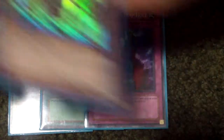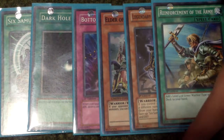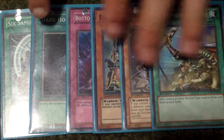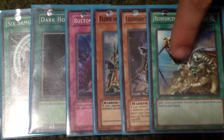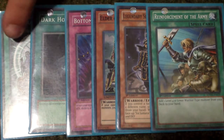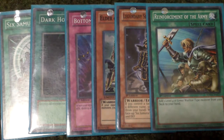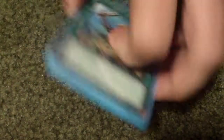What you need to do is basically have your deck like that and then count six cards from the bottom of it and decide whether that's a good hand or not. For Six Samurais, this would actually be an amazing hand because you go Elder, play Reinforcements, search out Kagumisha, play Kizan, and before all that you play Six Samurai United and draw two more cards. That'd be a good hand right there, plus Bottomless and Dark Hole for backup.